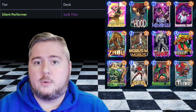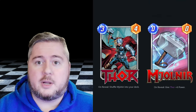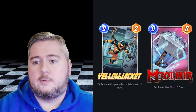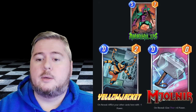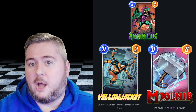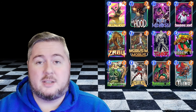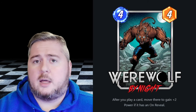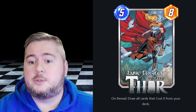We got the Thor Annihilus combo. Basically one of the combos in this deck is to play your Thor down to get your Mjolnir, play your Mjolnir with Yellowjacket — it gets hit and goes from 0 power to minus 1 power — and then you're able to send that over with Annihilus, which is pretty cool. Jane Foster is kind of cool because you can draw both the Yellowjacket and the Mjolnir.